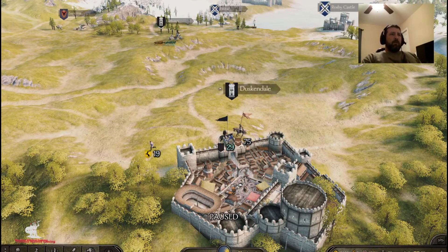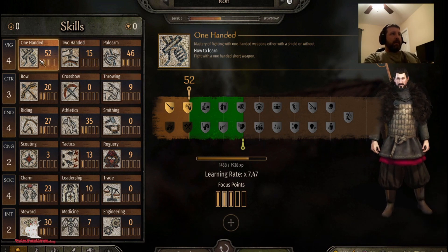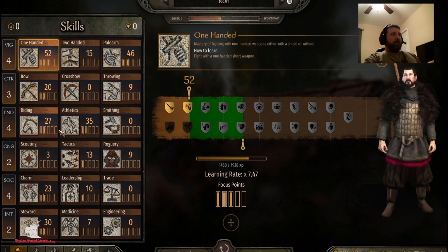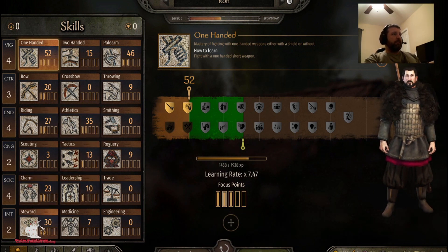Hey guys, this is Ryan here from Carolina Warlord Gamer and today we're going to start a Let's Play Episode 1 for the Game of Thrones version 1.0.6 from Mount and Blade 2 Bannerlord. I'm going to spare y'all the monotony of creating a character. I've already got a guy created. Right now he is level 5. I pretty much always start out the same way. I work on my one-handed, my polearm, my bow. I make a hybrid riding, athletics character and then I work on tactics, leadership, charm, and steward.